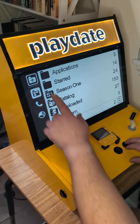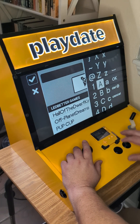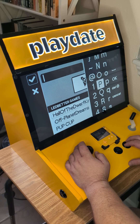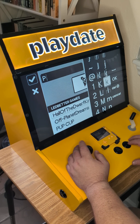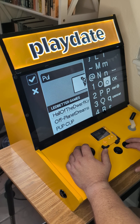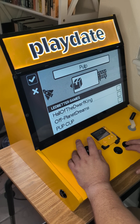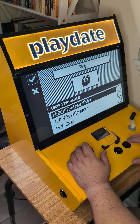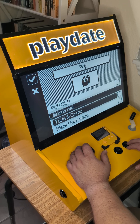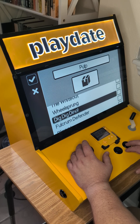If I want to make a folder, I can go over to the icon here and say I want to make a folder full of pulp games. I'm going to name it here. And then I can set an icon. I like that. And then I can go through and click on all the ones that are made with pulp that I want to add to the folder.